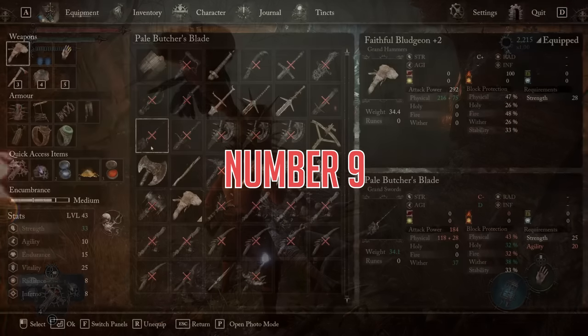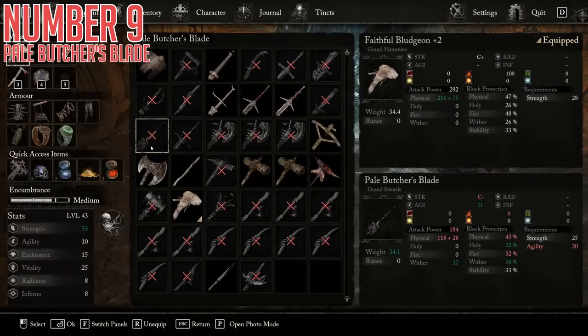Ninth today, we have the Pale Butcher's Blade — C-strength scaling, which isn't too bad, and D on agility, which is pretty good for a secondary stat scaling. The base damage is good, but the neat part of this is that it actually does wither damage straight up as a bonus on every hit, so every time you connect with an enemy they also get a bit of gray health that you get to pop as bonus damage the next time you hit them. This is quite the specific little bonus, but it makes the sword extra interesting just for having it.